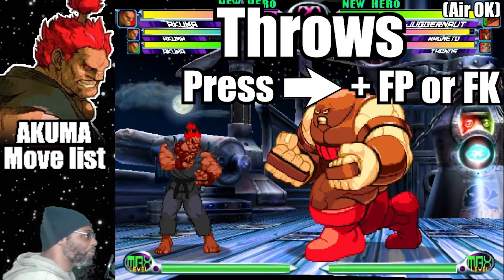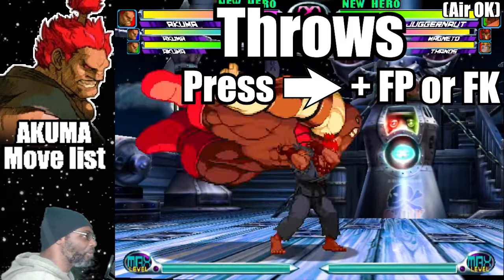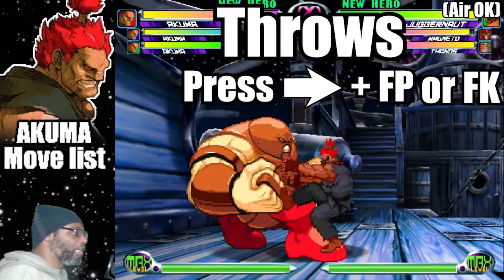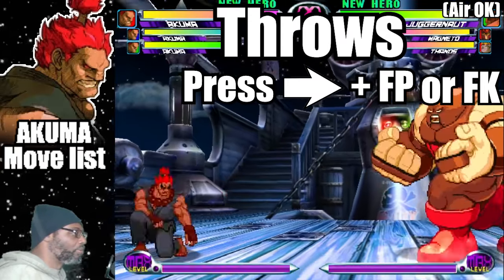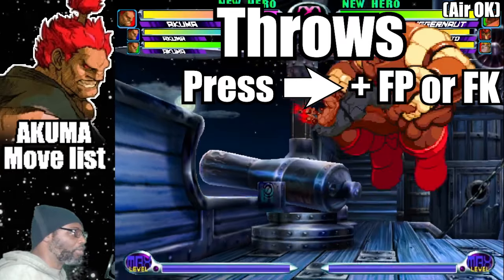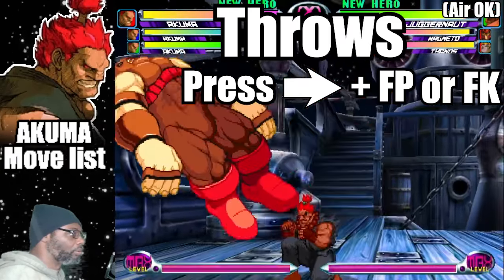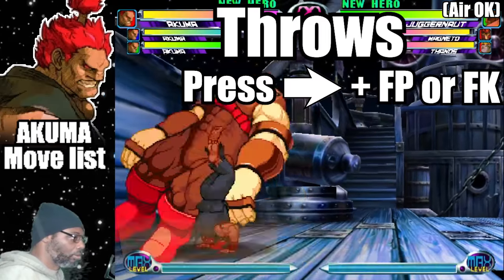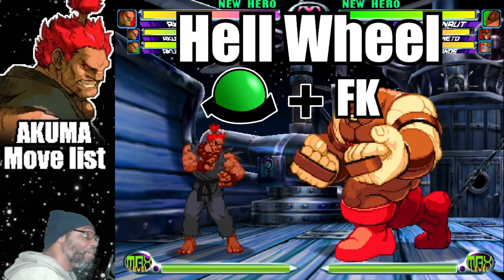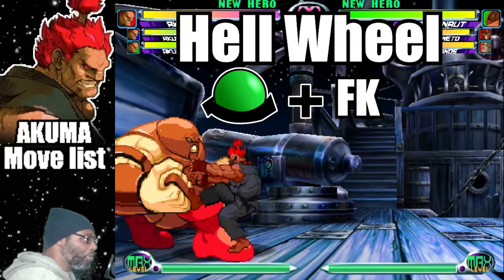Akuma has three normal throws. Press forward and fierce punch to execute his fierce punch throw. Press forward and fierce kick to execute his fierce kick throw. Press forward and fierce punch in mid-air for an aerial fierce punch throw. The Hell Wheel is Akuma's command grab — to do the attack, do a half circle back plus fierce kick. And of course you have to be close to your opponent.